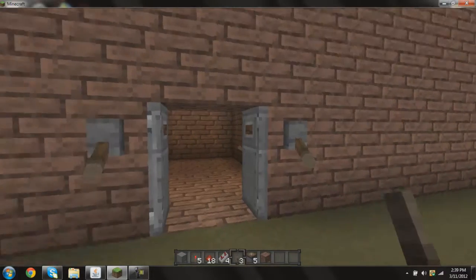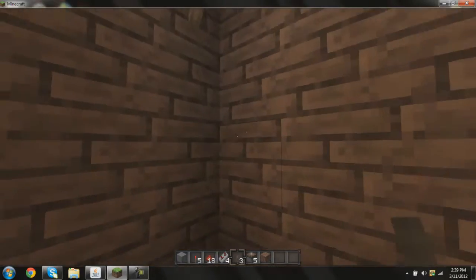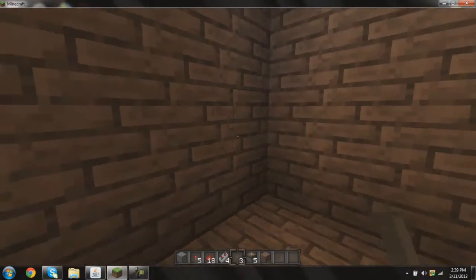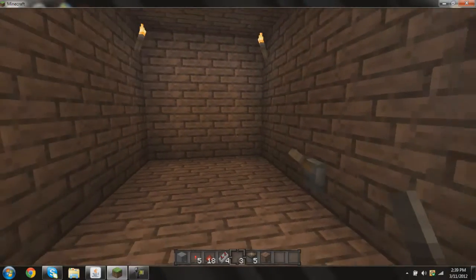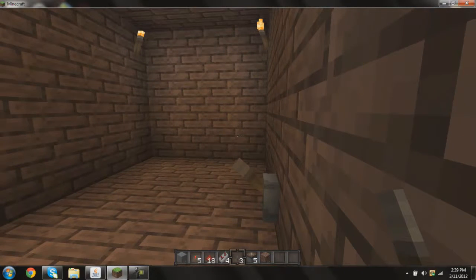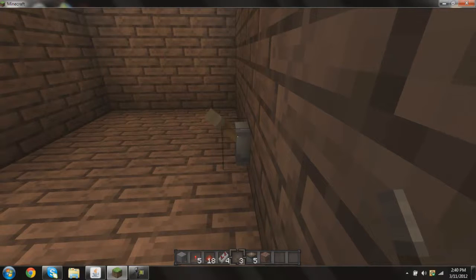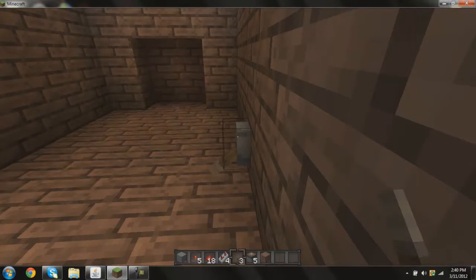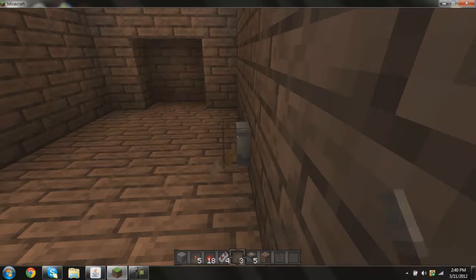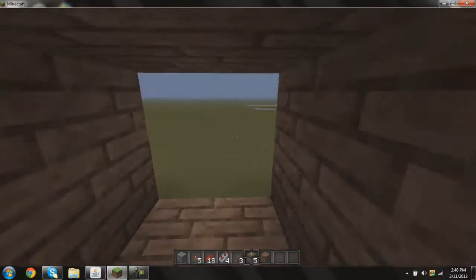There's no redstone showing, as you can see. This can be on a random wall — I just made it into a building. This will be the wall that you're going to be doing it on. All the redstone will be hidden. So, I'm going to show you how it works first and then I will show you how to make it. It just slides back like that. So now I'm going to show you how to make it.